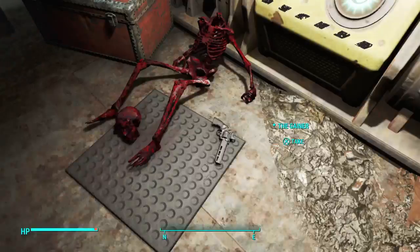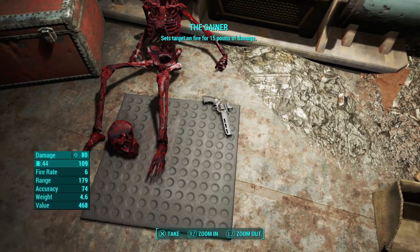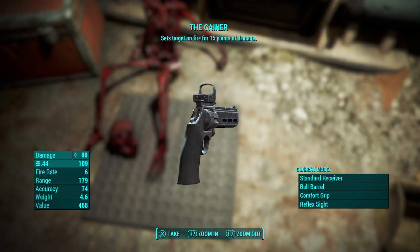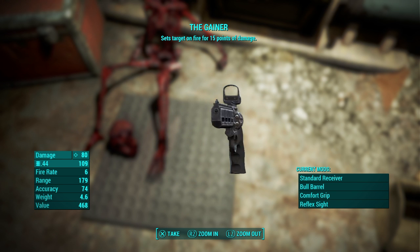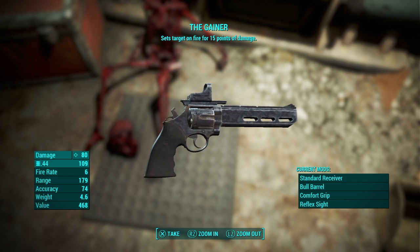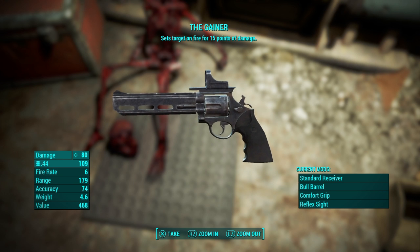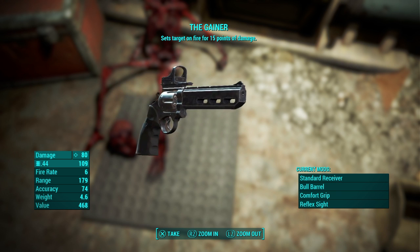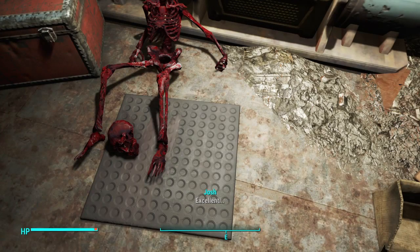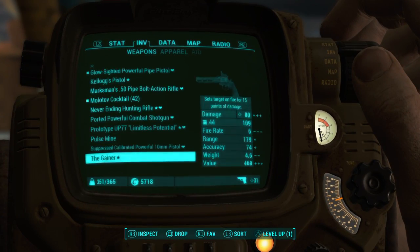We'll take the fusion core and the unique weapon the Gainer. This is what it looks like — it does 80 damage, takes .44 rounds, and sets the target on fire for 15 points of damage. That's a very cool unique perk.